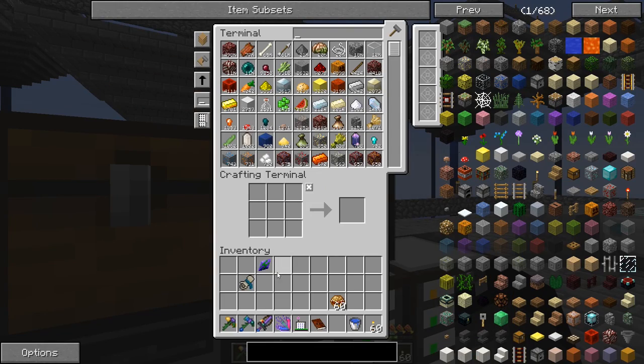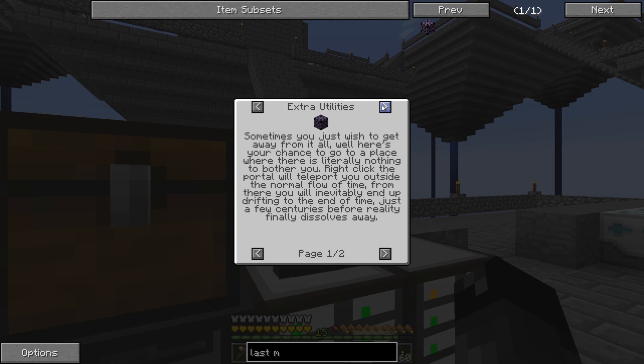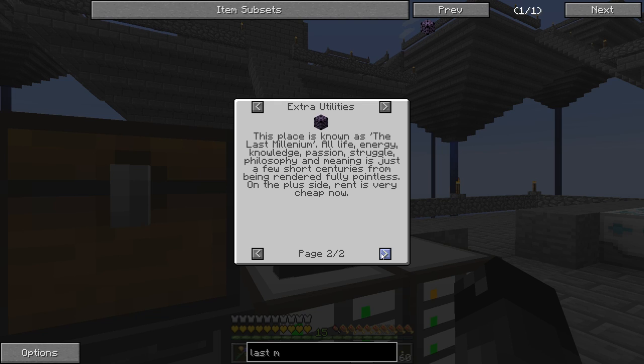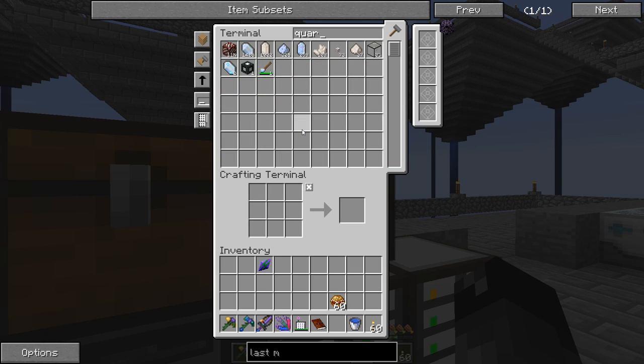Let's look at going to the Last Millennium - I've never been to this dimension in any modded playthrough. The description says: sometimes you just wish to get away from it all - this is a place where there's literally nothing to bother you, another void world essentially. Right-clicking the portal teleports you outside the normal flow of time, drifting to the end of time just a few centuries before reality dissolves. This place is known as the Last Millennium - on the plus side, rent is very cheap.